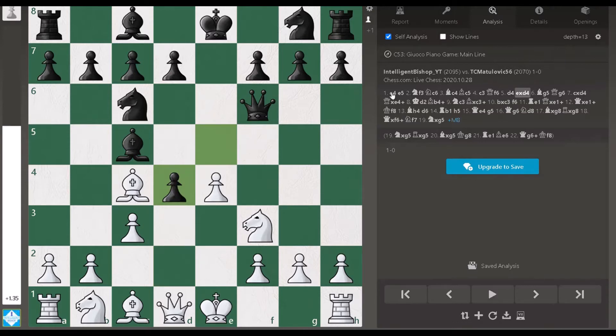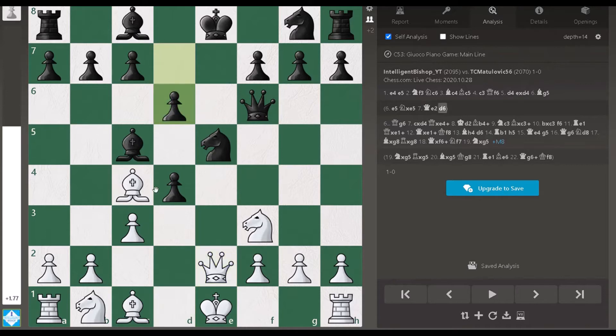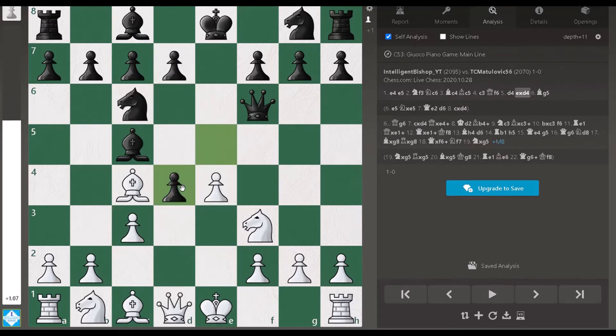I immediately push d4, creating a mess in the center as everything seems to be attacked. Black takes pawn on pawn. Now there is one very nice move: e5. Knight takes e5, queen e2 pinning the knight, and if d6 then c takes d4 simply wins the piece, because the bishop and knight both are attacked and there is no chance to support them.